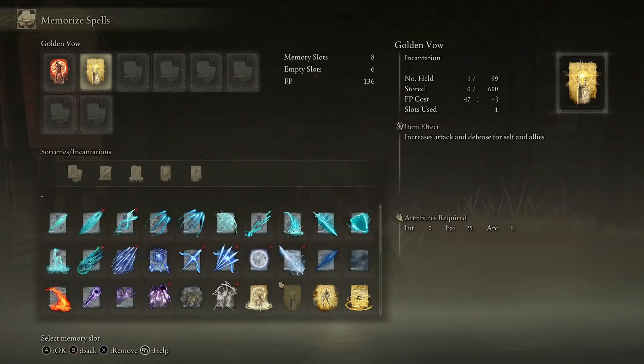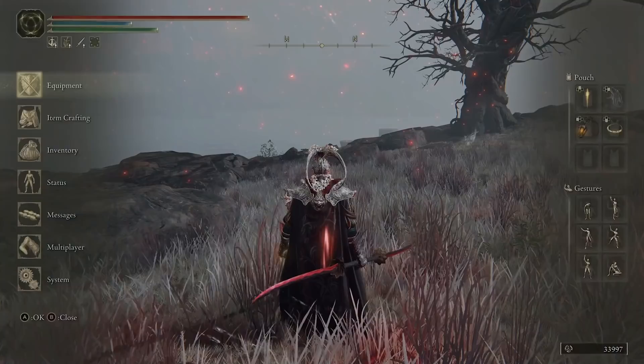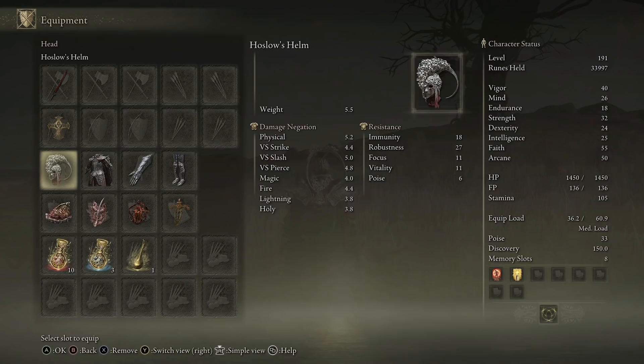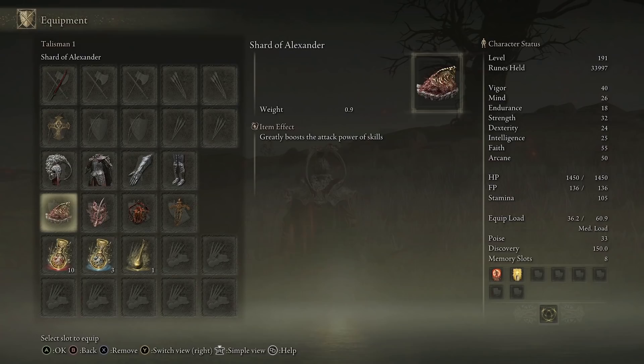Golden Veil costs 47 FP, so I'd recommend putting a few points into Mind. With points in Mind, Dex, and Arcane, the build just gets better the higher you get your Dexterity and Arcane for the bleed. In terms of your Flask of Wondrous Physic, I've put in a Dexterity-boosting crystal tear to temporarily boost my Dex, and the green burst crystal tear to boost stamina recovery speed since we're doing a lot of attacks in quick succession.